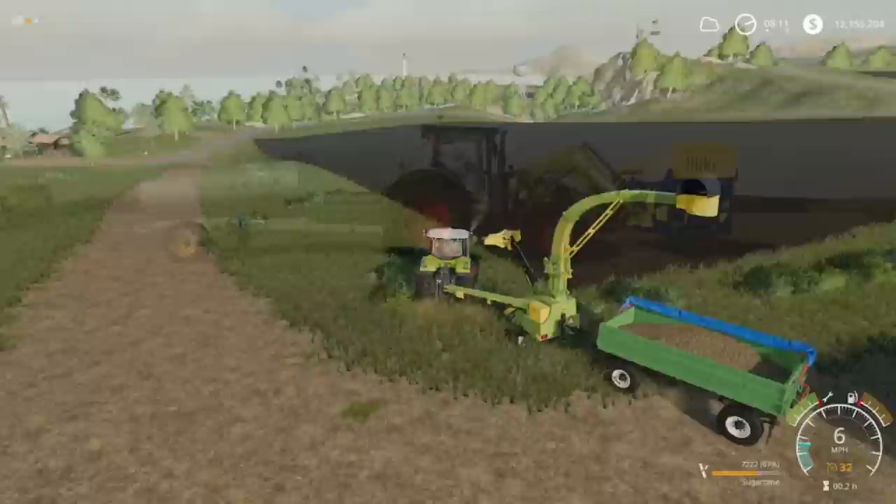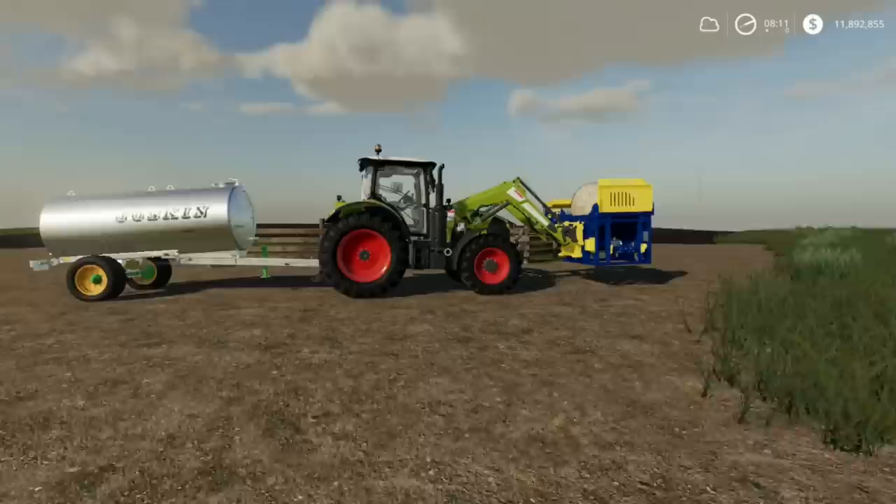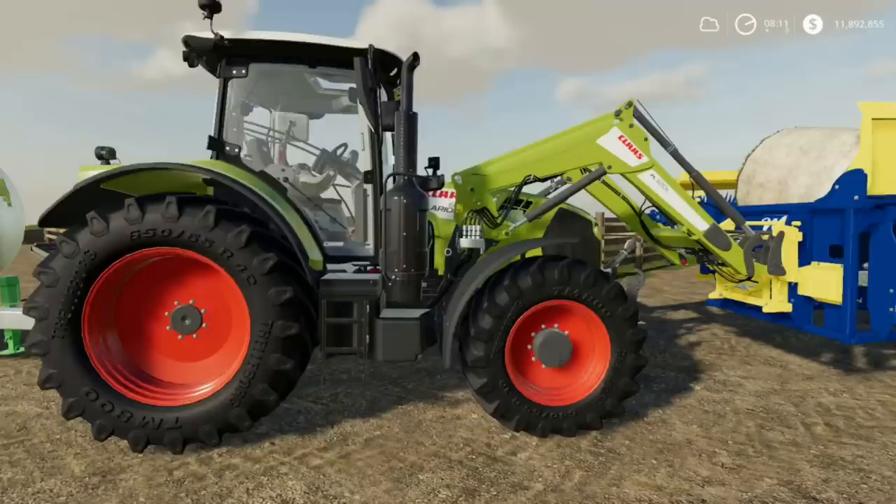Number two on my list is horses. All you need is a water tank, a tractor with a front loader attachment, and a straw blower. All this can be gotten very cheaply inside the store. A lot of times your starting tractors in new farmer mode already have a front loader attachment built in, or you can go to a workshop and customize it — often only about $1,500 to add a front loader attachment.